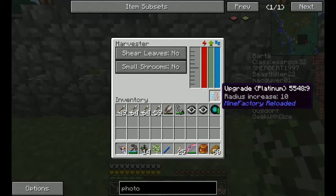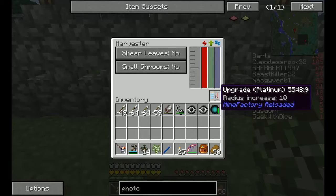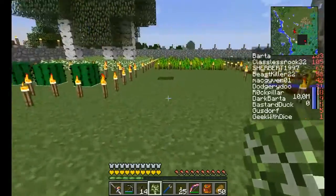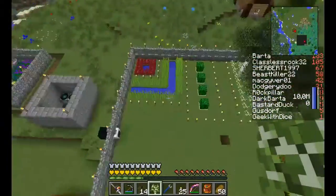It takes care of the pumpkins too, and the melons. When they pop out, it'll come by and harvest them. The harvester has a platinum upgrade for a radius of 10. When dealing with radius in Minecraft, it's 10 plus 10 plus 3 for a radius-10 upgrade, which equals 23. So the whole area it covers is 23 by 23 — 23 this way and 23 across.